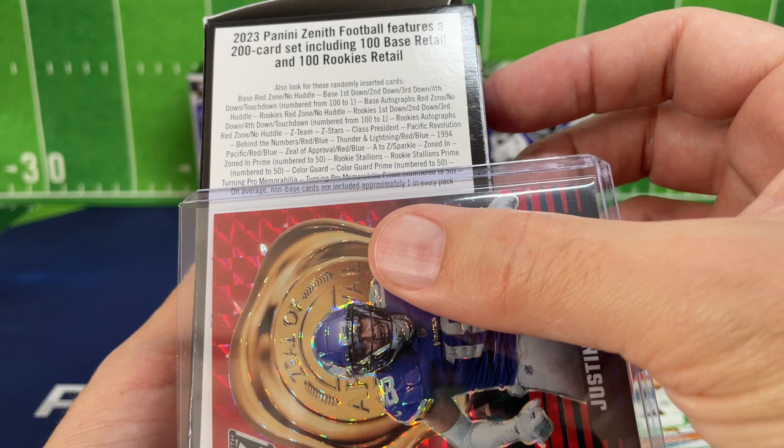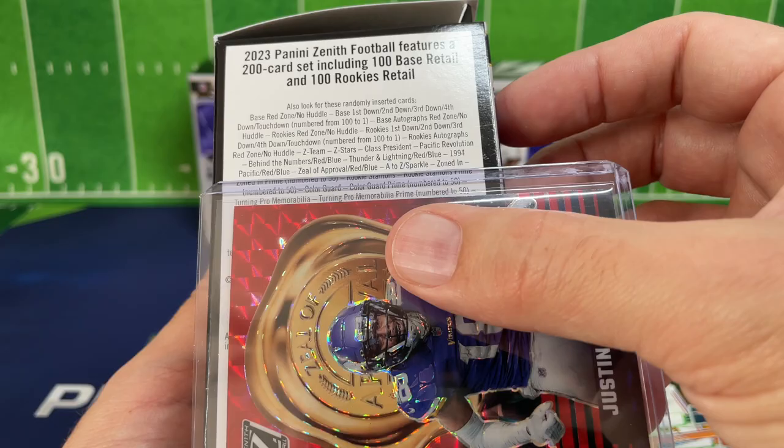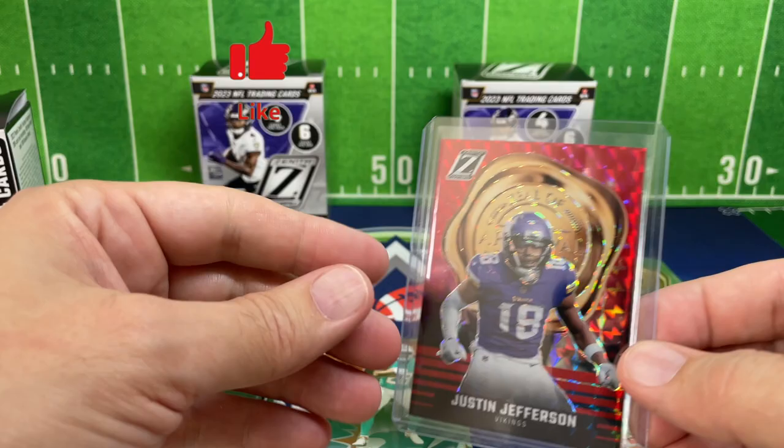Looking for the Zeal of Approval listing — we've got Z Team, Z Stars, Class President, Zeal of Approval. It's just called a red Zeal of Approval — red and blue. So happy birthday Jackson, hope you enjoyed this card coming your way! Appreciate everybody watching. If you like the video, give us a thumbs up below, leave a comment, subscribe to the channel. We appreciate everybody and we'll see you next time.